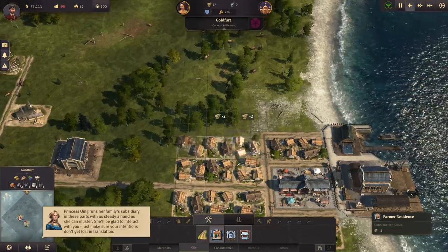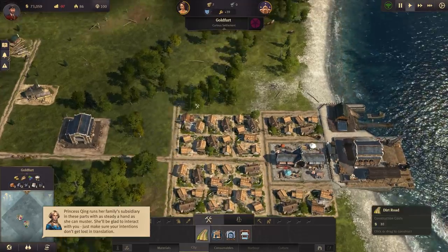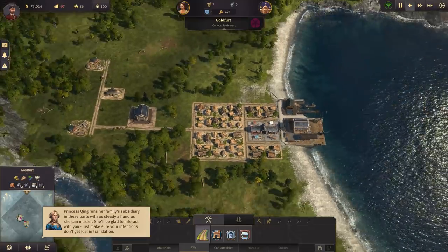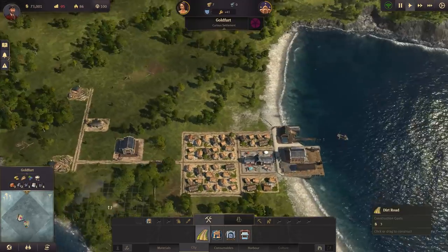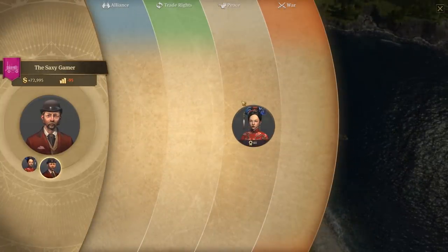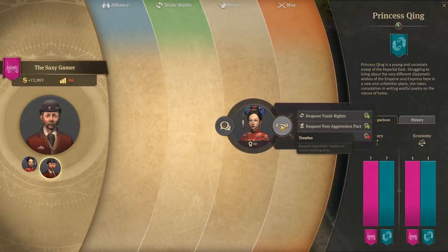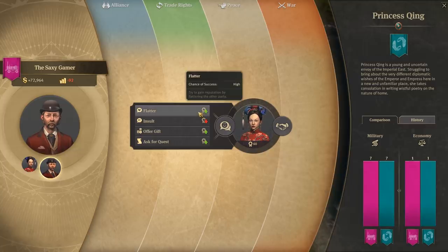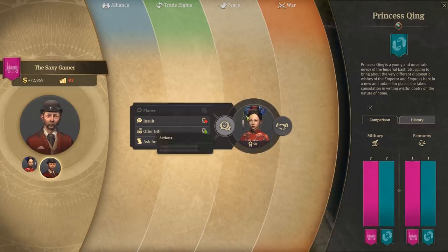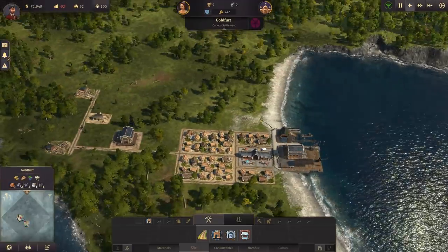Let's plop down some more farmer's huts and get a nice-looking city center going. There is a diplomacy option in this game — you start out at peace with everybody. You can degrade to war, go to trade rights, or even make an alliance. You can create a treaty for trade rights or non-aggression, or declare war. My reputation is 60 with her — there's a high chance of flattery succeeding, but we failed. She was not impressed.